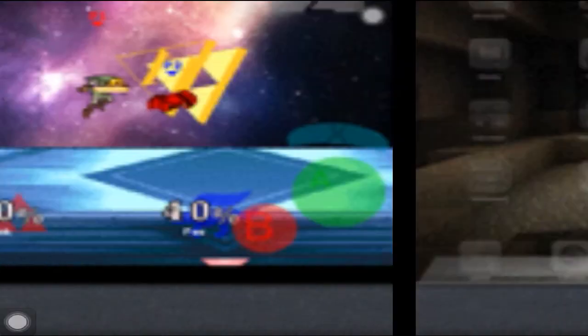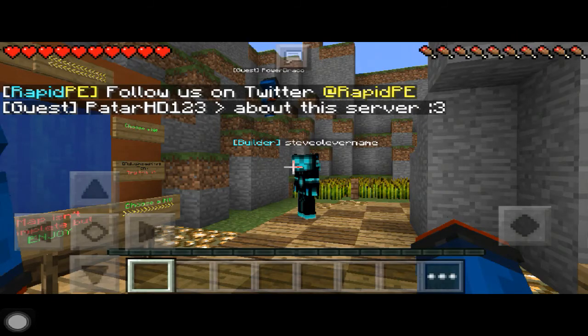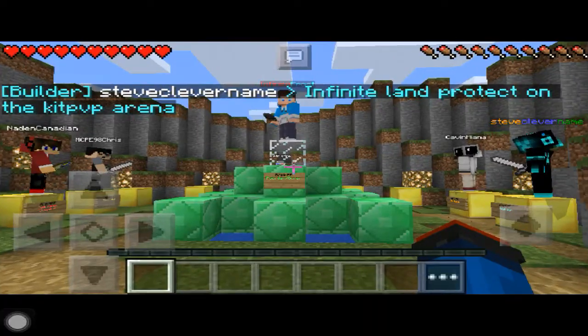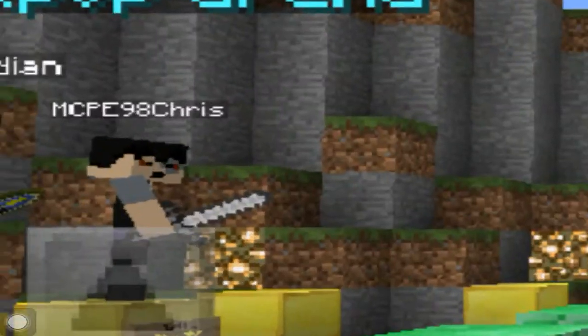It's just really amazing. This first photo shows Builder Steve and a bit of the spawn. Here's another photo — if you come from spawn and start walking a little, there will be a staff room. It'll show you the owner, Infinity Frost, and the builder I just showed you — Steve — along with other staff members and their names.